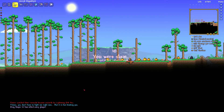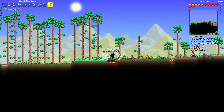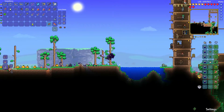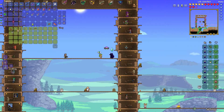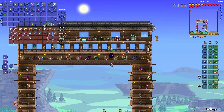You don't have to fight me right now, but it is fun beating you. I'm guessing I should probably beat Plantera first. Oh hey, Traveling Merchant — what do you sell? Nothing. Chlorophyte bullets would probably be a fantastic option. I think I have enough chlorophyte bars — yeah, I have enough, I way over-farmed. Chlorophyte bullets it is.